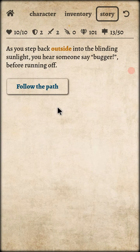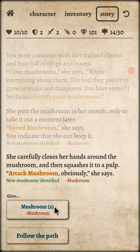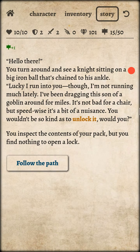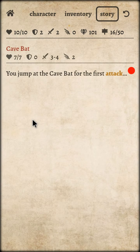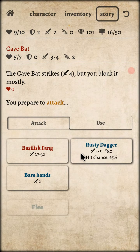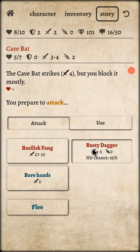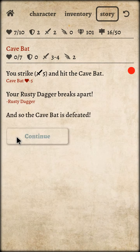Let me identify my mushrooms: speed mushroom, attack mushroom, heal mushroom, poison switch mushroom. Kill bat — attack! Let's use bare hands, let's defend. I have a rusty dagger — oh shit! My rusty dagger is gonna break — rusty dagger is broke!